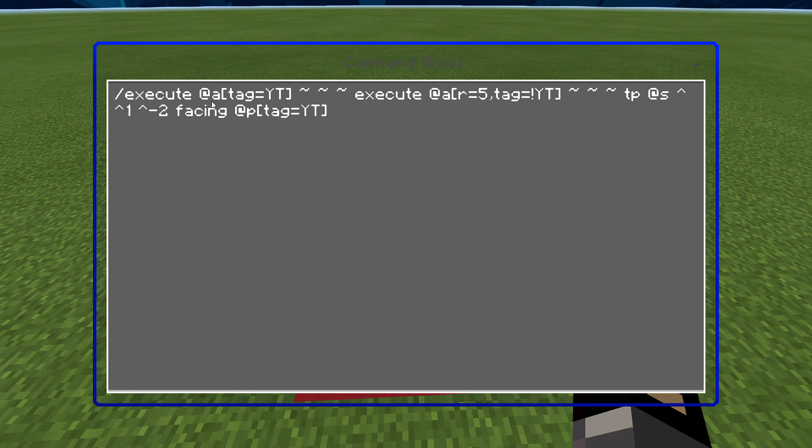What this is doing is executing everyone with the tag 'yt' — anywhere on the map — then it's going to execute anyone within a radius of five who doesn't have the tag 'yt'. So anyone else in the lobby who doesn't have the tag 'yt' will be detected if they're within radius 5 from me, and then it will TP them one up and minus two in front, facing the person with the tag 'yt'.